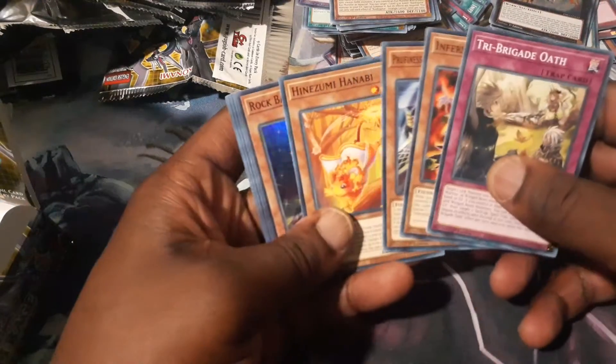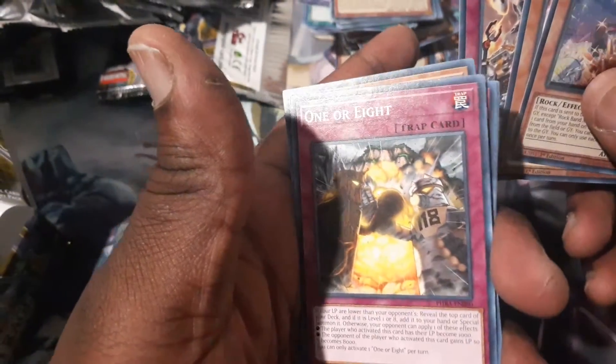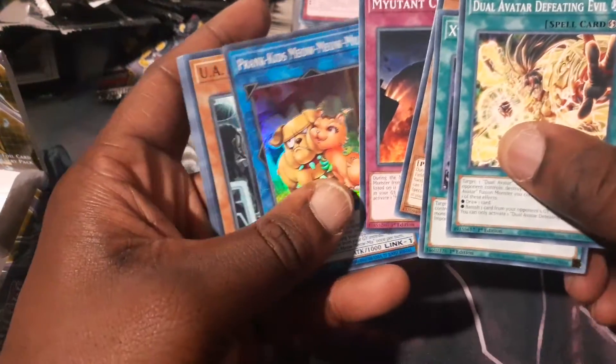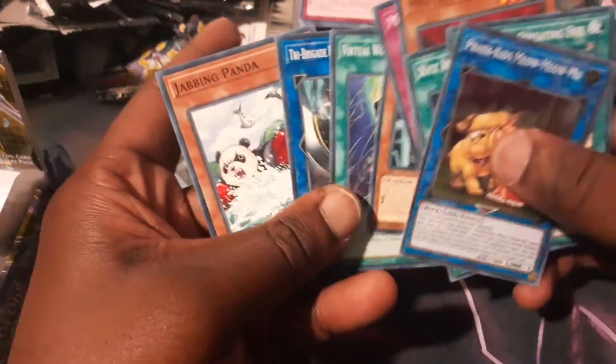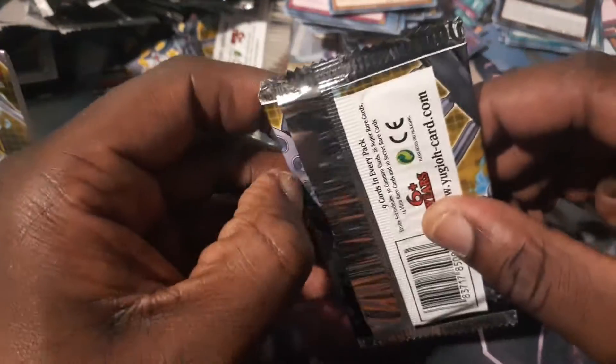Tri-Brigade Oath. Infernity Conjurer. Xeno Guitar. Dual Avatar Defeating Evil. Prank Kids Meow Meow. Jabbing Panna — that's pretty cool. That panda. I got a pack in here that's upside down — I wonder what that means.